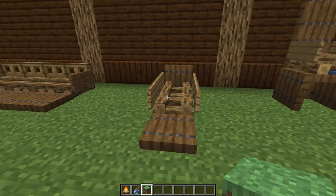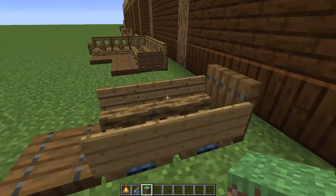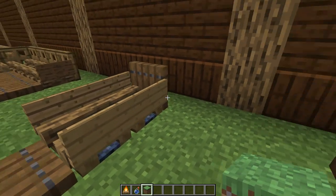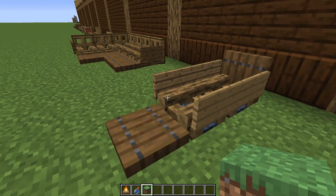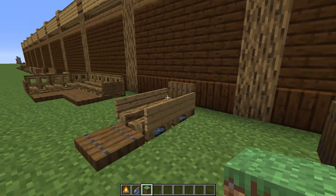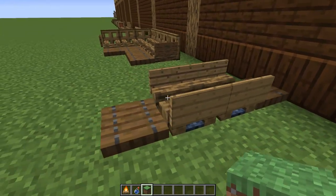If you want something almost like a lawn chair, stack a couple of campfires forward, add a trapdoor in the front so you can put your feet up, signs on the side for handles, and a trapdoor in the back for a nice little seat. Or you can just lay it down flat.